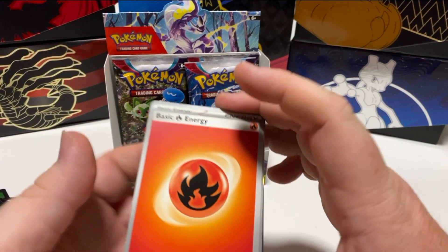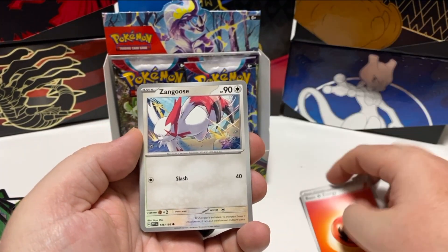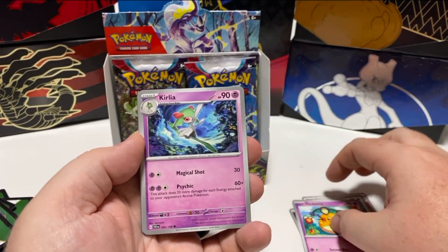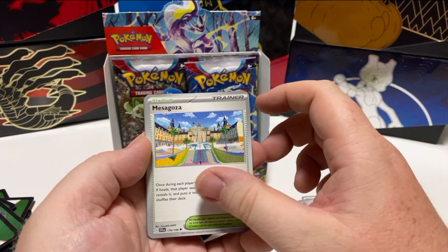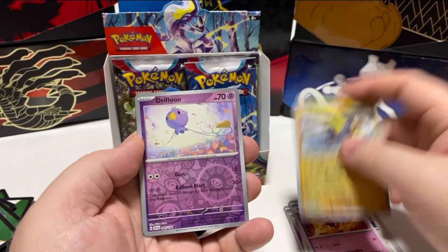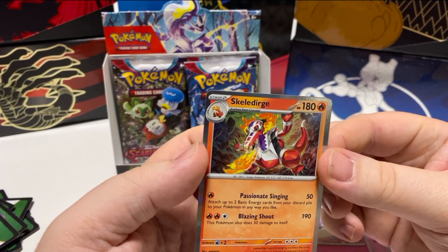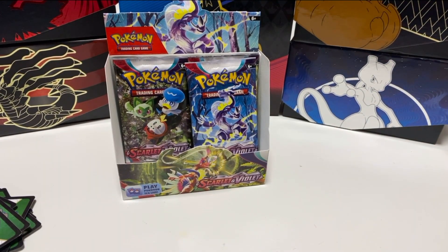We're closing in on the final packs. Zangoose, Roagunk, Deadney, Corillia, Cacturn, Mesa, Goza, Drifblim, Boutrell, Drifloon, and Skeledurge. Either way, not a bad card — like it a lot.